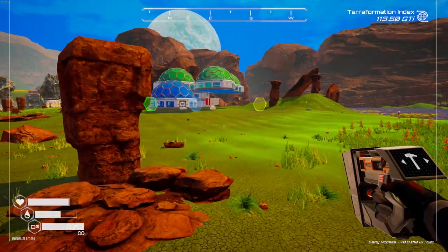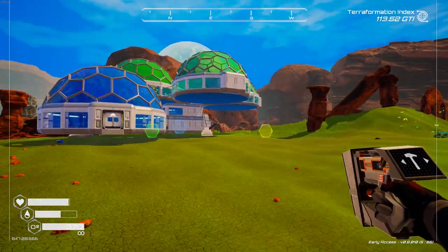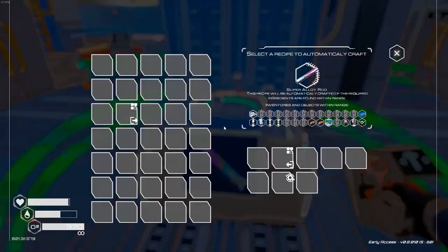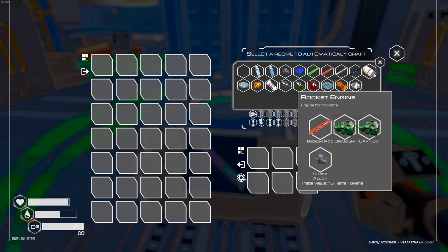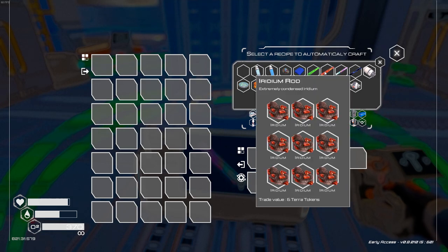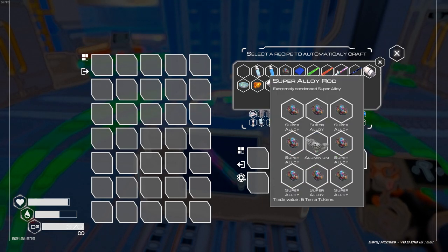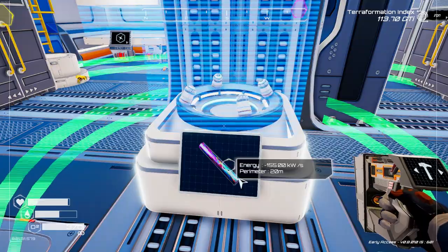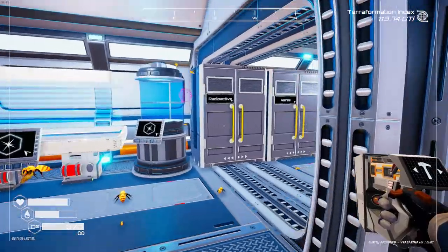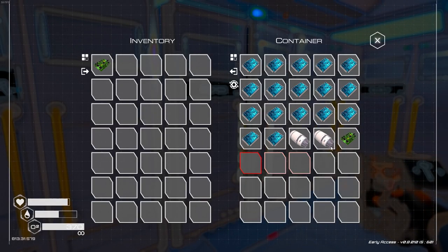The most valuable thing at the moment is rocket engines. You could technically set up your auto crafter to make engines - but that takes iridium rods, uranium, and super alloys. To constantly supply all of those you'd need multiple drones going, plus multiple auto crafters set up to make the intermediate materials. It would just be a whole deal. But you can see that if you have enough drones you can actually automate a tremendous amount of production.